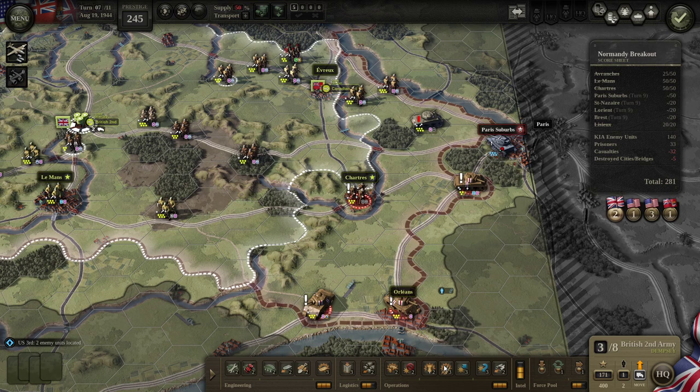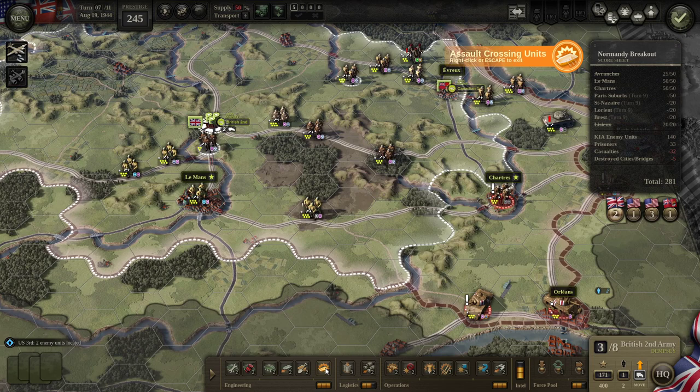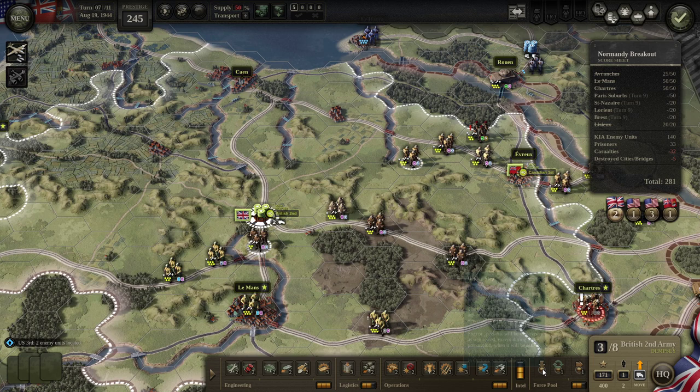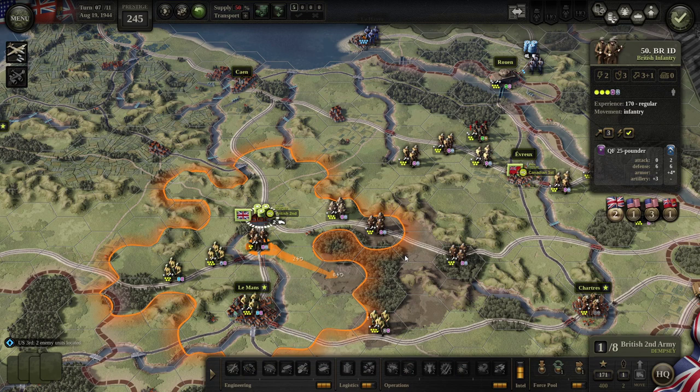We'll just get the British HQ to move forward in a moment. We have nobody who can recon and really nothing else to do with our three points. I think we're going to just build a bridge — let's see if there's anything else we can do. Can we deploy anymore? I don't think we can. Getting this guy to the front does seem like it could be useful.